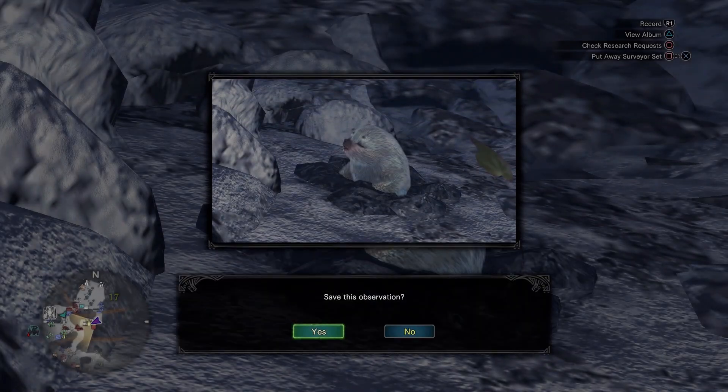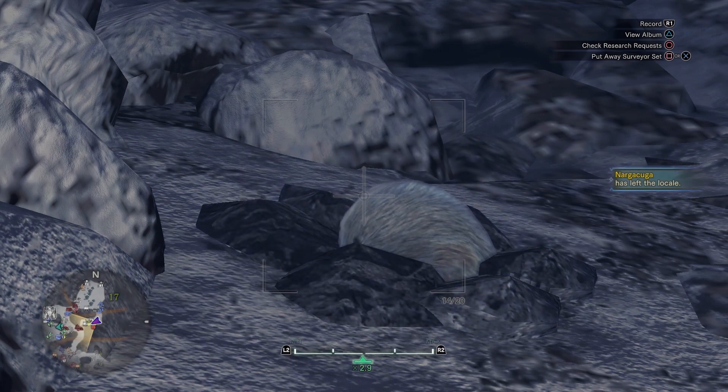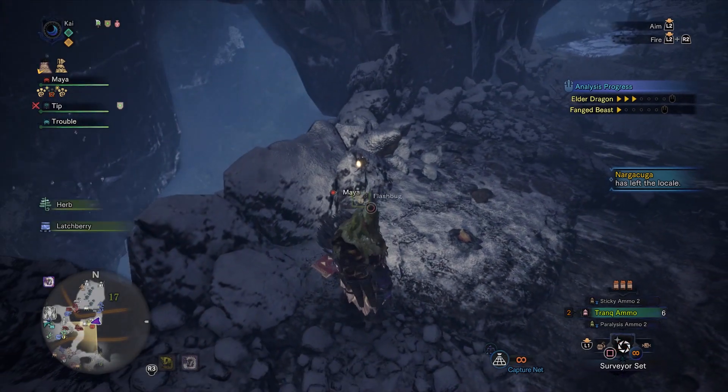A quick tip: make use of the Zoo Master food buff skill to give yourself an increased chance of finding the rare ones. Also, making use of the Ghillie Mantle so you can sneak up on the rare Molies is advisable.